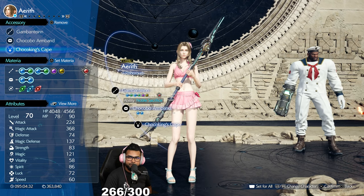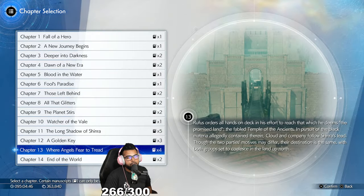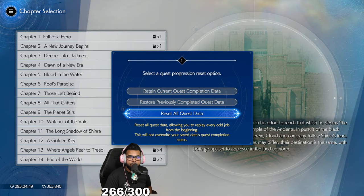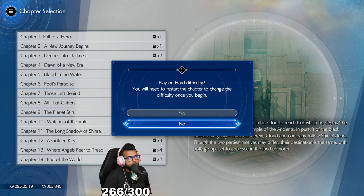For what I have on Aerith: magnify materia with fire, MP absorb materia with fire, first strike materia, ATB boost, and the Choco King Cape from the Gold Saucer. We're going to go to System > Chapter Select, all the way down to chapter 13 — you can fast travel immediately from here. Reset all quest data, which resets the side quests so you can redo them to get manuscripts. You can also restore completed quest data from your master save file later. Select hard mode and skip the cutscenes.